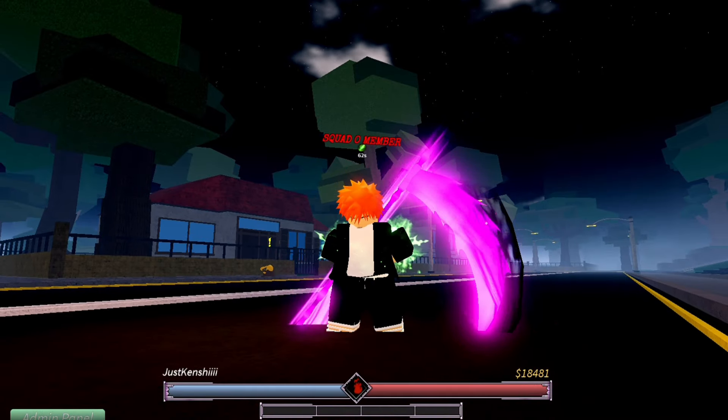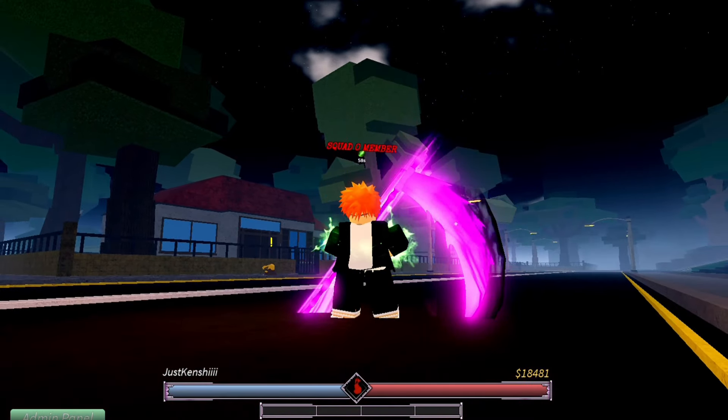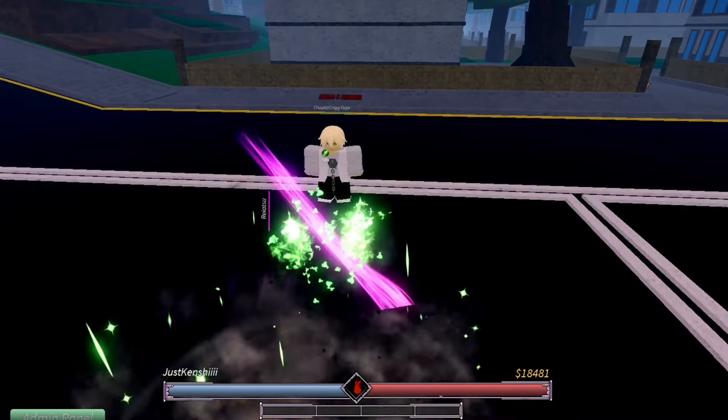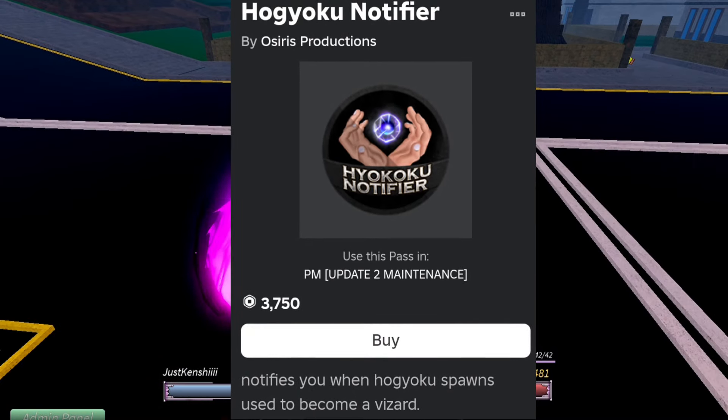The easier way is going around the map. Hogyoku spawns every ten minutes around the map — it's a guaranteed spawn. They're very easy to spot because they're going to be shining bright. Once you see it, pick it up. There is also an easier way to find them using the Hogyoku Notifier.